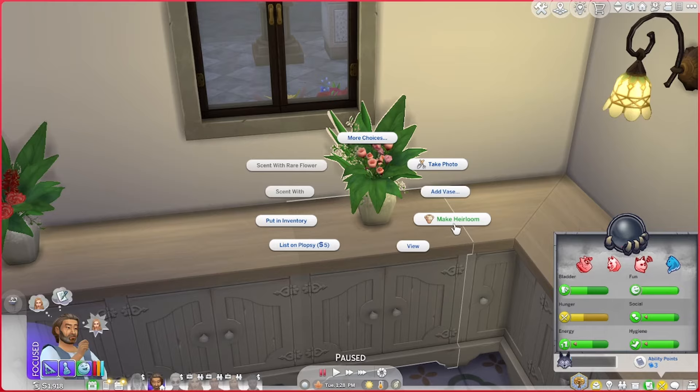You can also scent them while they're on the table. Be warned though — there is a way, and I think it's the death flower specifically, where if you scent it with a certain flower it can kill sims. If you're doing some kind of black widow challenge that could be really cool, but I avoid that so you'll have to figure that one out for yourselves.